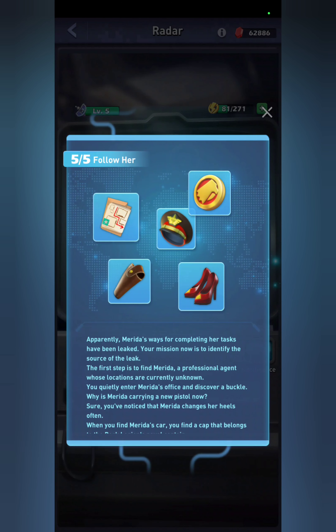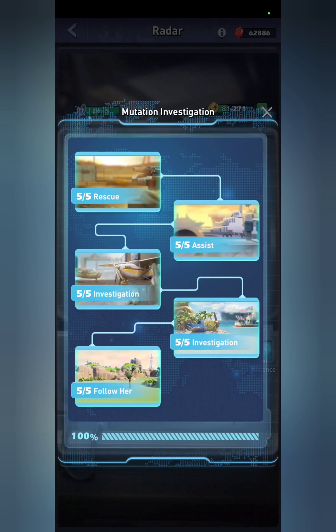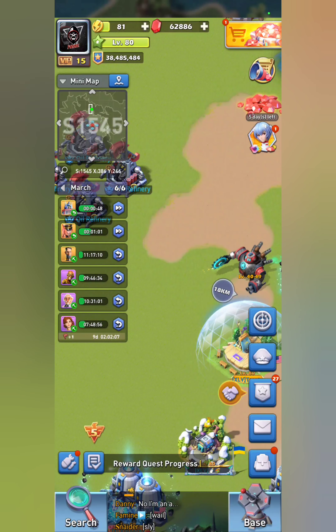Once you get these five items randomly through your radar missions, you'll have a button — I believe it says 'Complete' or 'Collect' — click that and you'll get a vial to mutate Merida. I actually got all five of these in five missions this time; it didn't take 20 missions or anything like that, so it was 100% worth it.